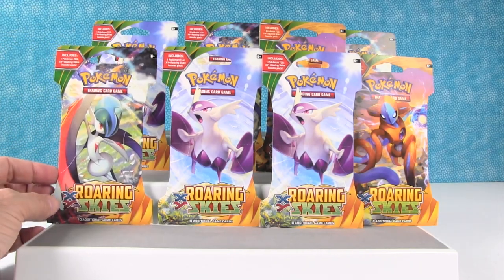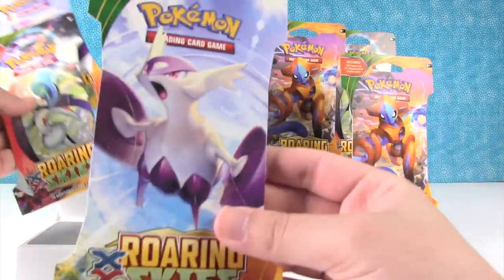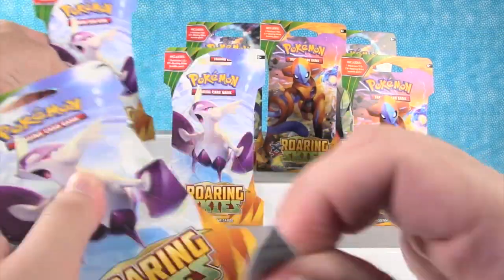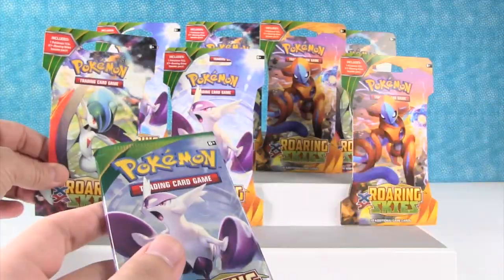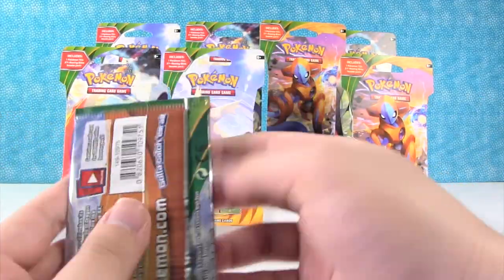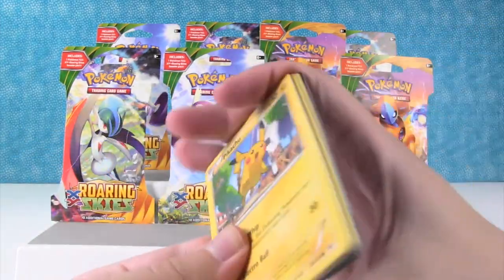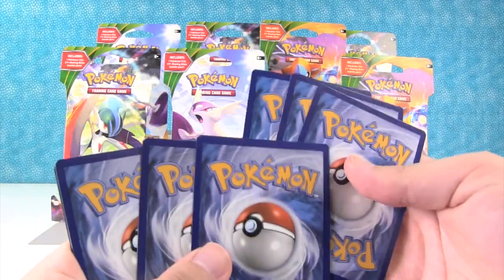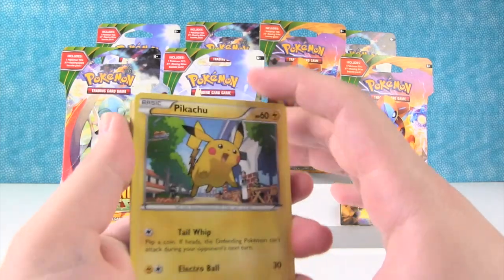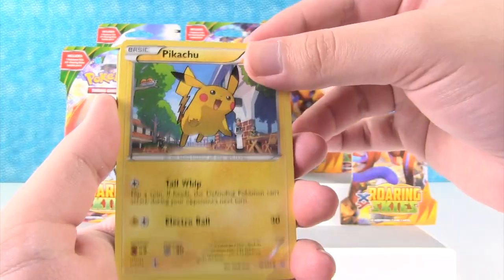Drew, do you want to get us started, or you want me to open the first pack? I think I'll get us started here. I'm going to open up this pack here. So we've gotten two out of three Shamans in this set, right? I think there's only two Shamans in this set, but I could be wrong. It's three and two is the pack trick in these. First off we have Pikachu — I love the artwork on that.